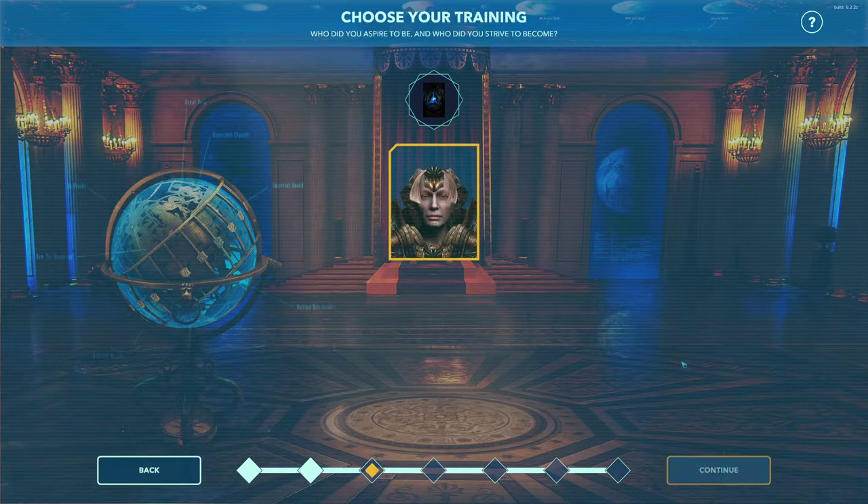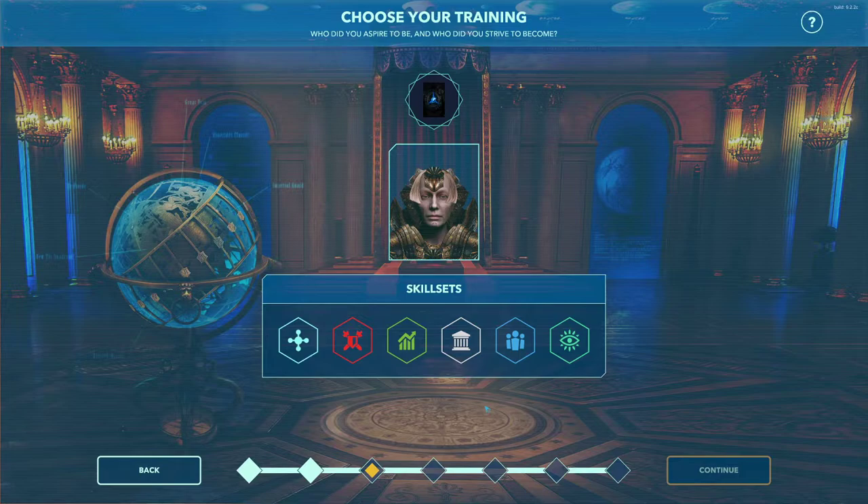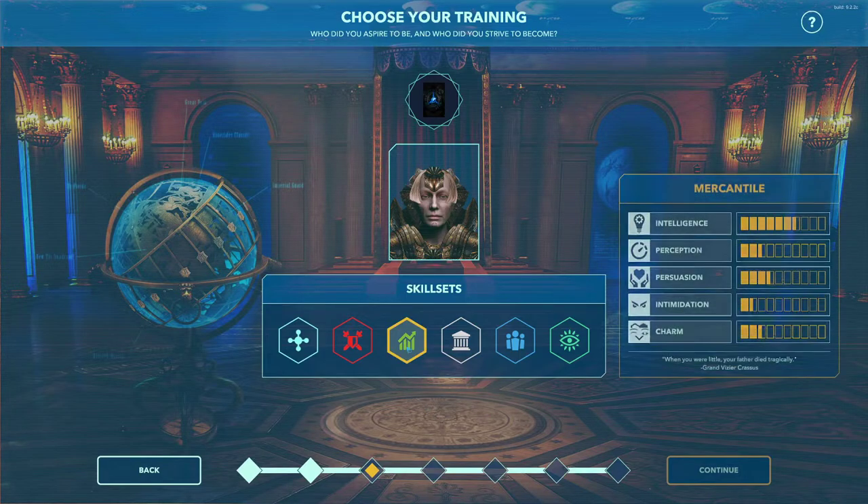The next step is the training — these are your personal skills. You have five primary skills as Emperor: Intelligence, Perception, Persuasion, Intimidation, and Charm. These skills are used during skill checks when you have events where you select an option. They're also used during character-to-character interactions, particularly Intelligence, Intimidation, and Persuasion, and in other more secret ways we'll get into later.